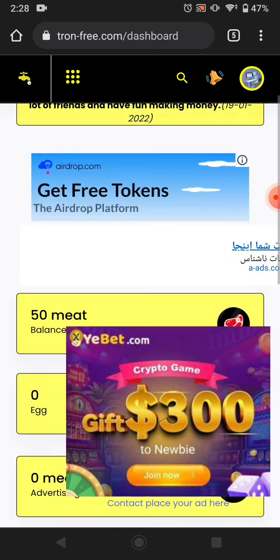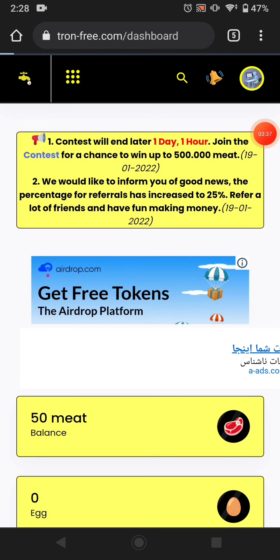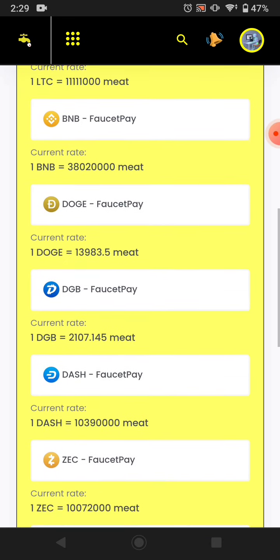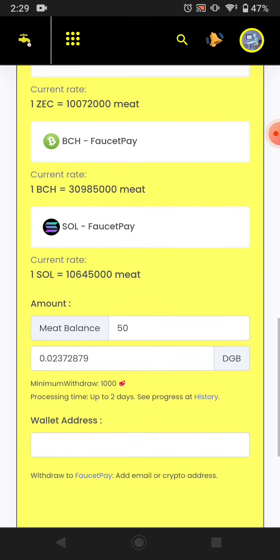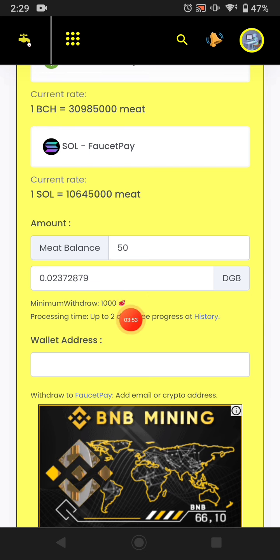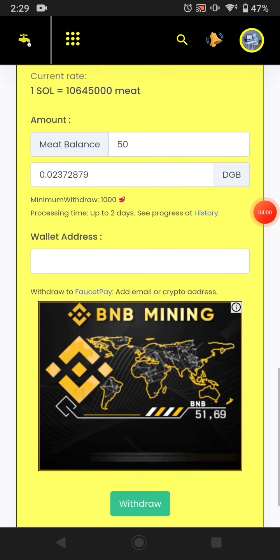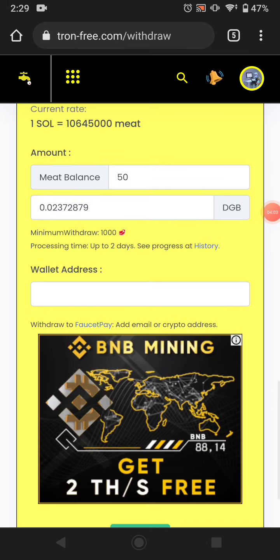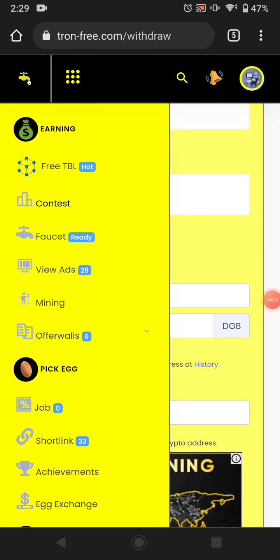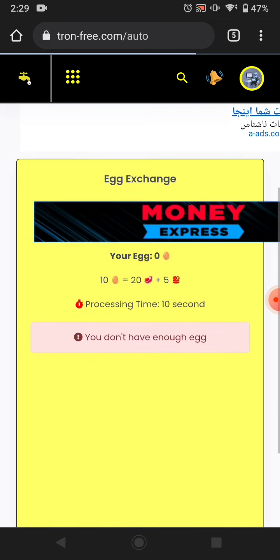I want to show you how you can withdraw your amount. Just click withdraw and you can see all available withdrawal options. I want to withdraw DigiByte. The minimum withdrawal amount is this much mets and the process can take up to two days to pay you.